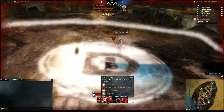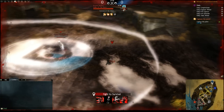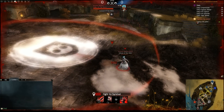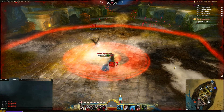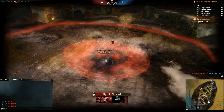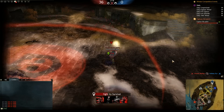Shadow Escape, the second skill, teleports you instantly to a location you've selected. Smoke Bomb, the third skill, makes you invisible for a short duration. It's always wise to use these skills as delayed as possible, since your opponents could teleport to the direction to which you try to escape.